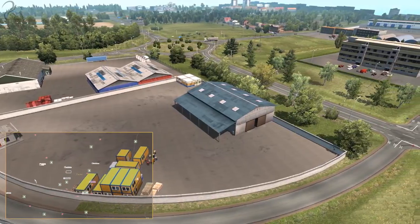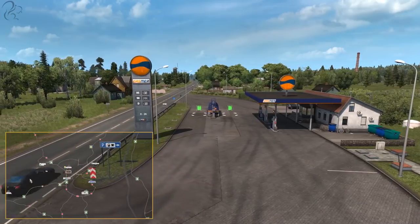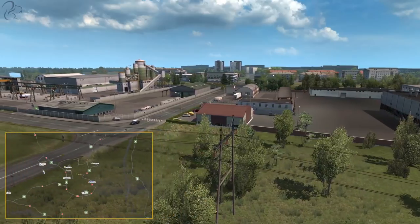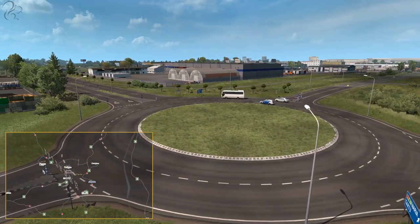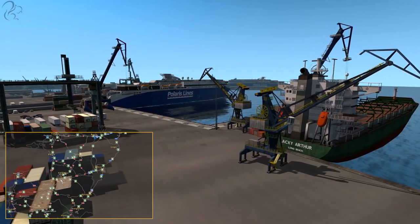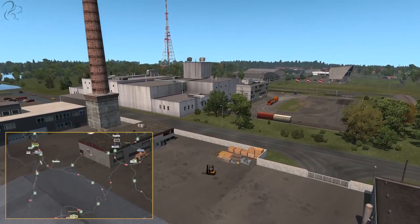Moving east from Pärnu is Tartu, the central city in Estonia. It's very well connected by road links, has multiple fuel stations and a garage to buy, a DAF dealer, and half a dozen job collection points. It's quite flat here, with suburban areas around the outside and low-rise apartment buildings inside.